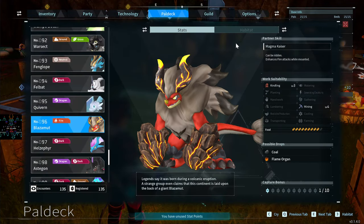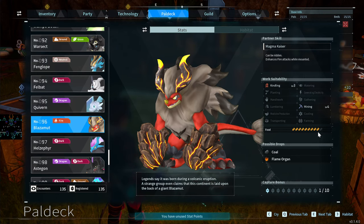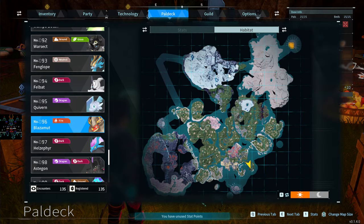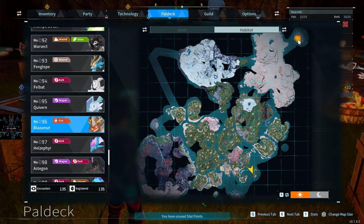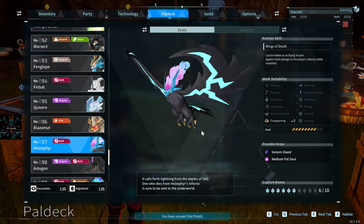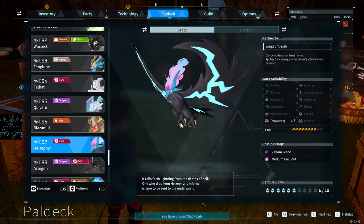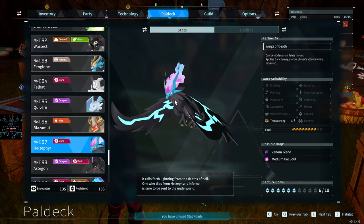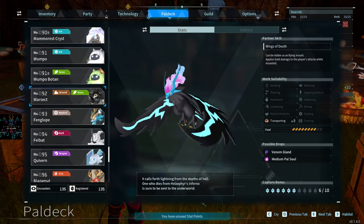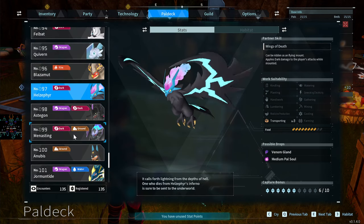Blazamut you can't get until end-game — it has Mining 4 and Kindling 3 but is one of the largest food consumers in the game, so it'll eat through your base food. Habitat is here and there's a boss version over here — the boss has very little HP so it's an easy catch. The Helzephyr is almost better than the Vanwyrm but it's nighttime-only, spawning in just a tiny area — whereas Vanwyrm spawns everywhere. That's why Vanwyrm is easier to get a Swift version of.